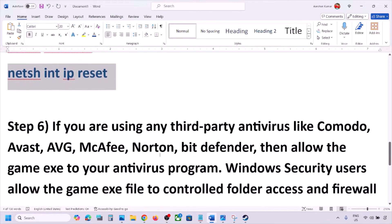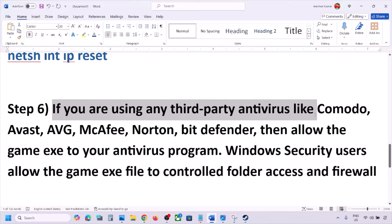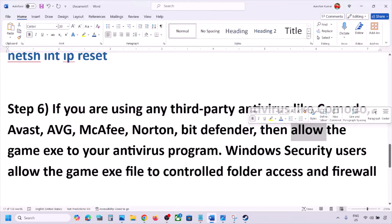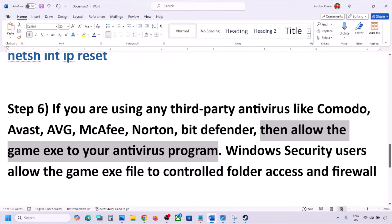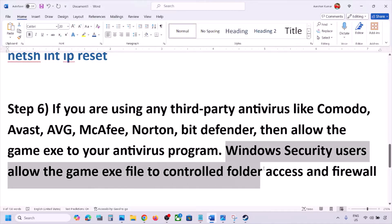The next step is to handle third-party antivirus software. If you are using any antivirus like Avast, Norton, Bitdefender, McAfee, or any other, allow the game exe file — or the complete game folder — to the exception list of that antivirus program, then launch the game and check.